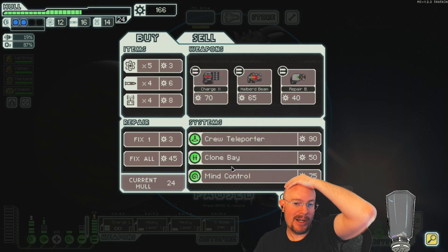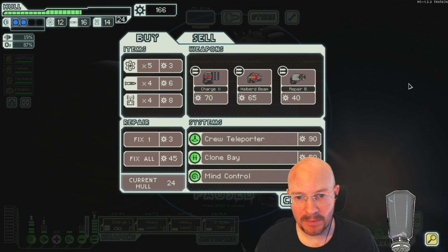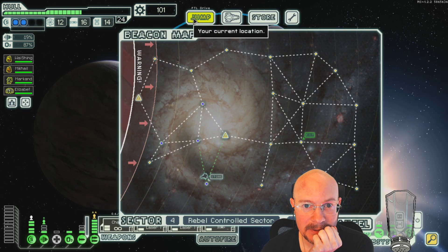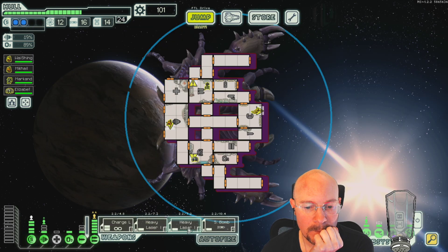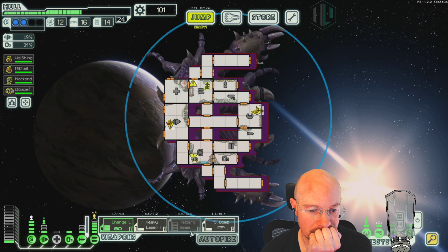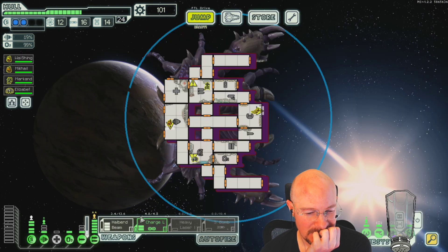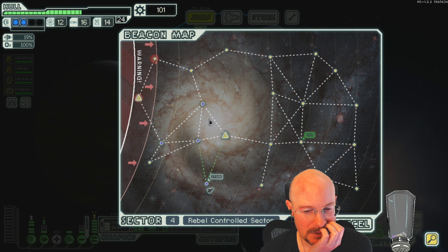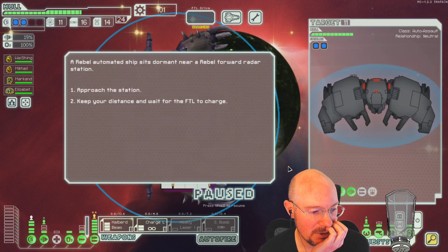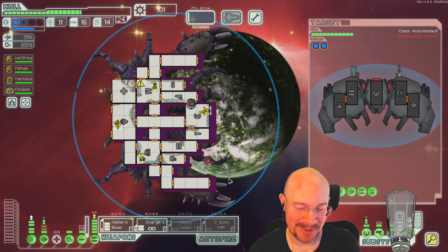A Halberd Beam — wow, none of the systems I want. Should I buy this and maybe not get it online yet? I really want Hacking. Maybe do this. Two shots plus a Halberd Beam in sector four — I don't think they'll have three shields. Season two — 'I'm Dirty Dan, no I'M Dirty Dan.' I've watched some SpongeBob but I don't know all the episodes.